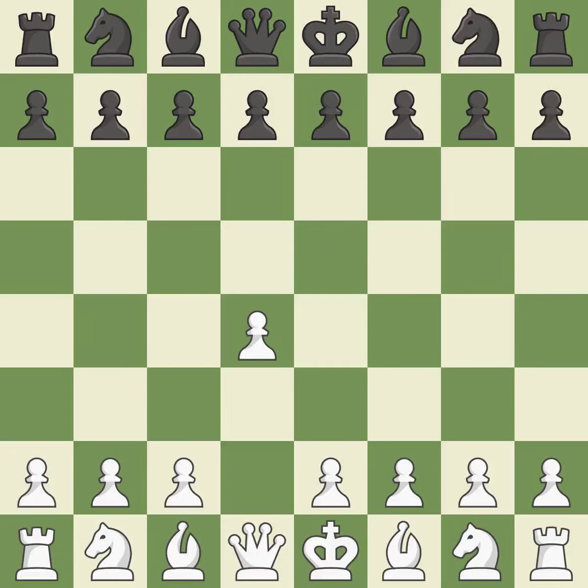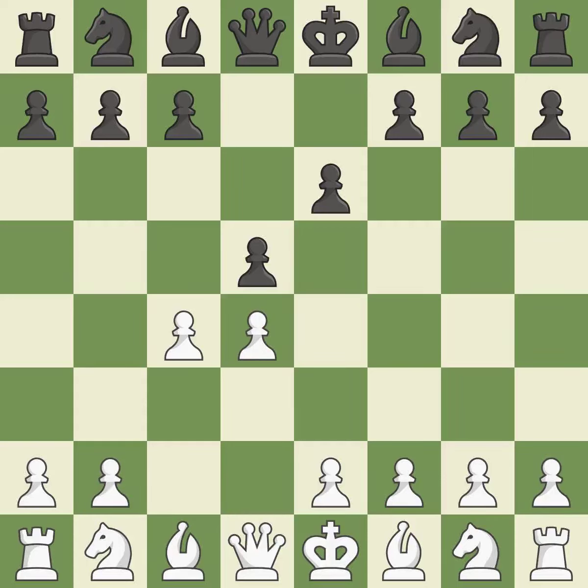Opening with the Queen's pawn, the move d5 establishes control over the e4 square, frees up the light-squared bishop, and builds a presence in the center. A wing pawn is available in the Queen's Gambit to attack the center and divert black's attention away from the e4 square. By using the e-pawn to protect the key d5 pawn, e6 rejects the Queen's Gambit.